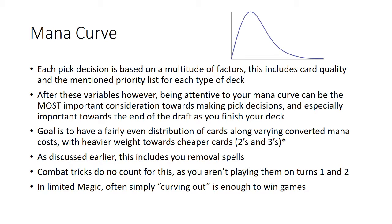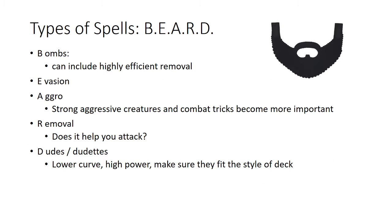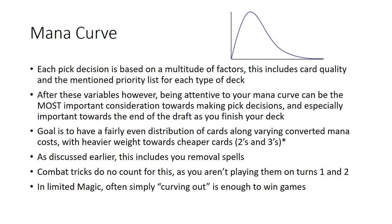What's called 'curving out' — playing something for two mana, then three mana next turn, then four mana, then five mana — will bring your win percentage up a lot even if the cards aren't great. If you take a turn or two off and play nothing, your opponent is playing creatures every turn, attacking you, and in a format with aggressive BEARD decks you want to be playing something that can block or deal with their creatures on each turn.